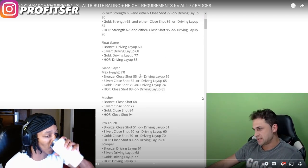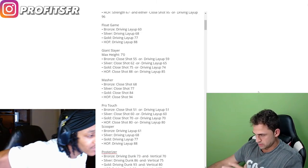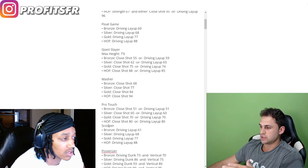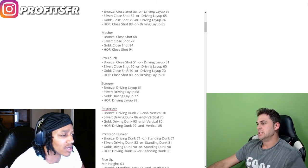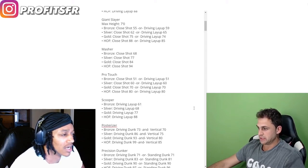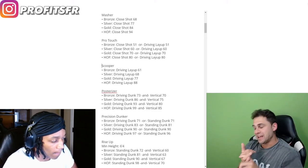Giant slayer — max height 7 feet, and it's close shot or driving layup for requirements. Masher is just straight close shot. Some of these ratings have changed from 2K23. Posterizer — you need either close shot or driving layup. Scooper is looking at straight driving layup rating, 88. That's a new badge. For posterizer now you need a driving dunk rating and a vertical rating.